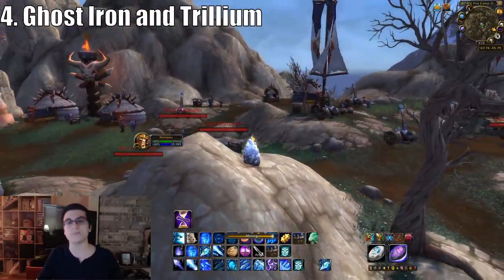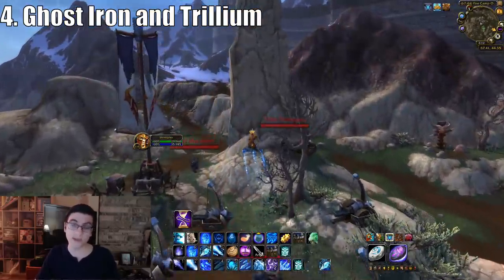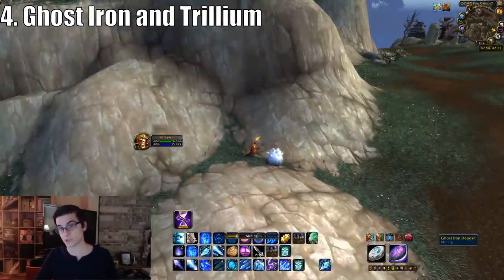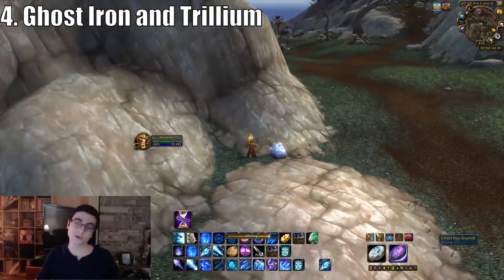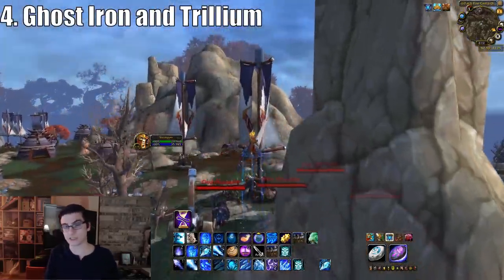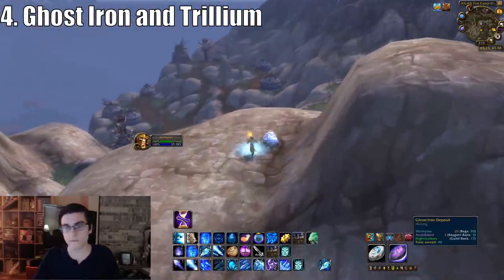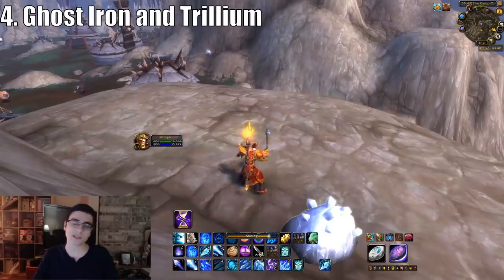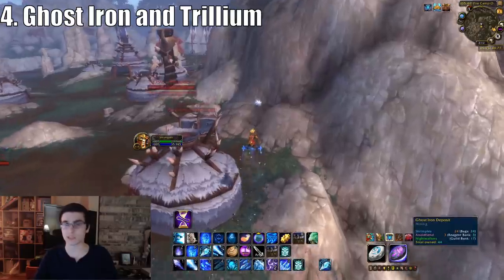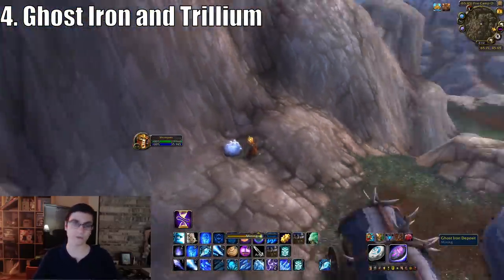Living steel sells extremely fast because people need it for the Sky Golem mount. The downside is it has a daily cooldown when using six trillium bars, but you can use three trillium bars and three Spirits of Harmony for the Riddle of Steel transmute, which skips the daily cooldown. If you don't want to do the math on transmuting, you can simply sell your ghost iron bars and trillium bars and still make a ton of gold.